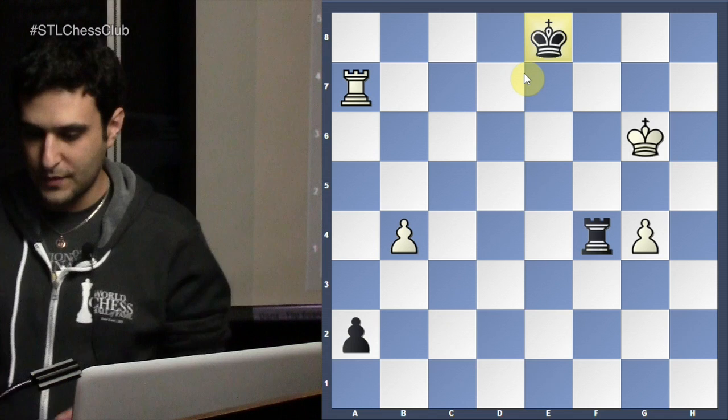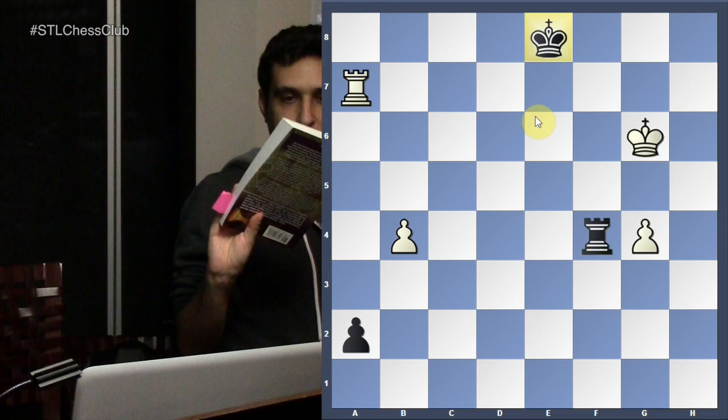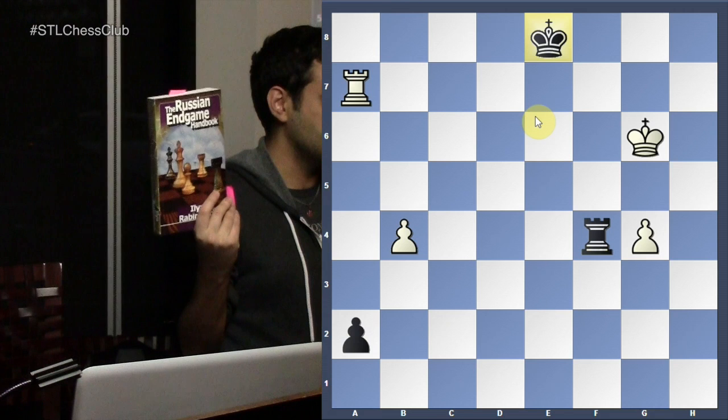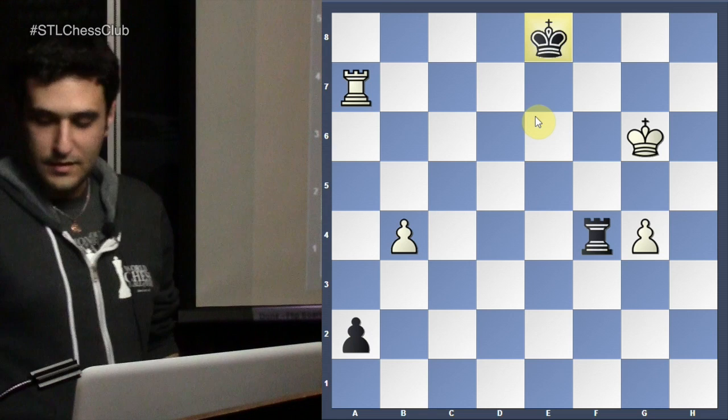That's why I brought this book from the 1930s by Rabinovich, because he explains it better than anybody else in my opinion. I feel for Rabinovich — he had four daughters who all died during the Leningrad siege. A great book by Rabinovich. He explains when you attack from the front — there's a pawn — most of the time, let me put it on a new board.